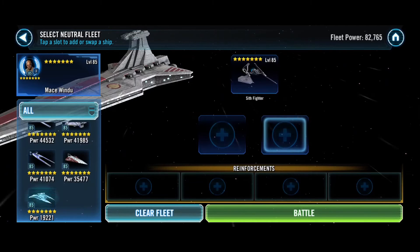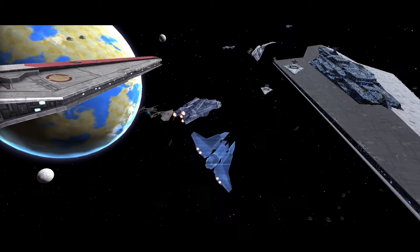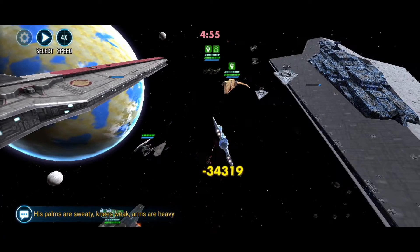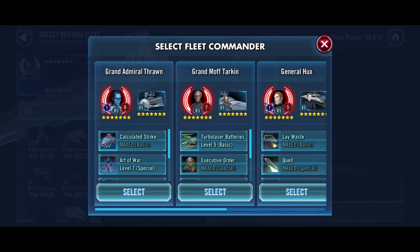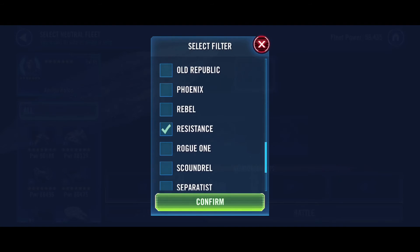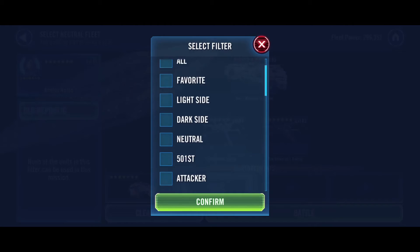Now we're just seeing if we can kill anything. Here comes the AoE — very good. Razor Crest Special, and now Xanadu Blood Special. All cooldowns blown. So what are we gonna do? If we could get out a ship, that would be amazing. Let's try Resistance, maybe with Old Republic as second, and then Old Republic Ebon Hawk as first reinforcement.